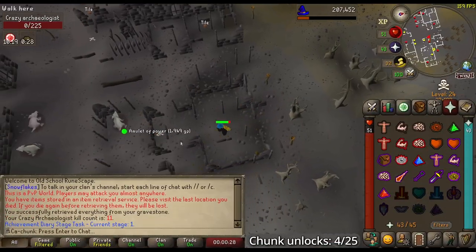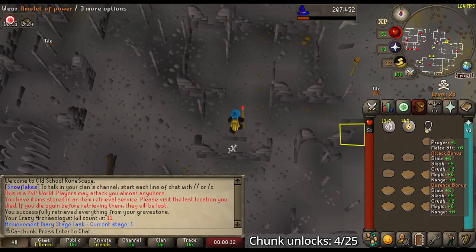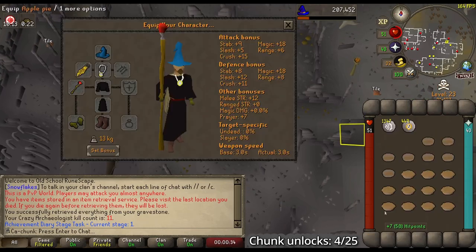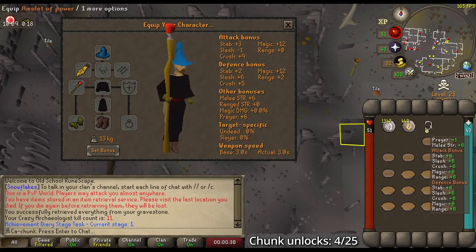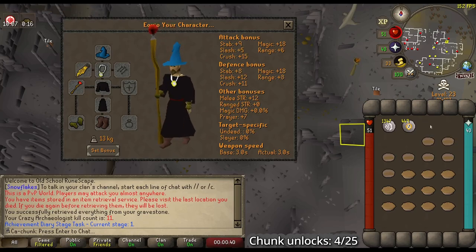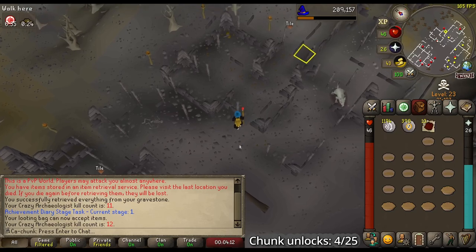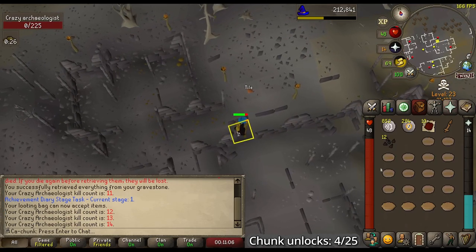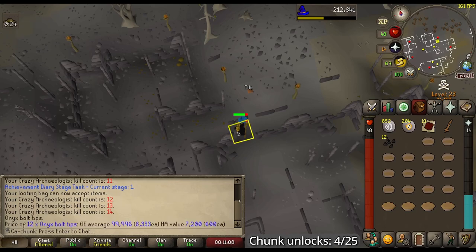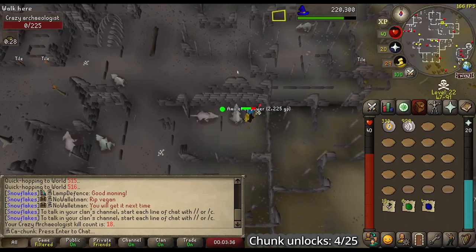Kill number 11 — the Amulet of Power! This is the last thing that we really needed from here. So we now have the Amulet of Power, the Rune Crossbow, and the Red D'hide Body — this is a huge upgrade. Look at all the attack bonuses, the strength bonuses, and everything. Kill number 12 for some Red D'hide. Kill number 14 for some Onyx Bolt Tips — they are valuable but not that valuable before I can fletch them. KC18 — another Amulet of Power, I'll take it.